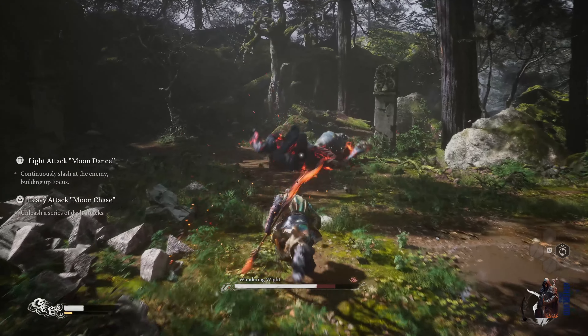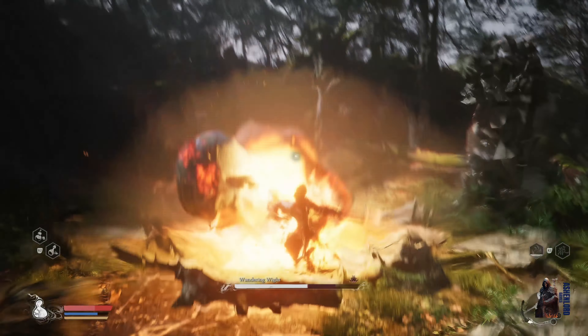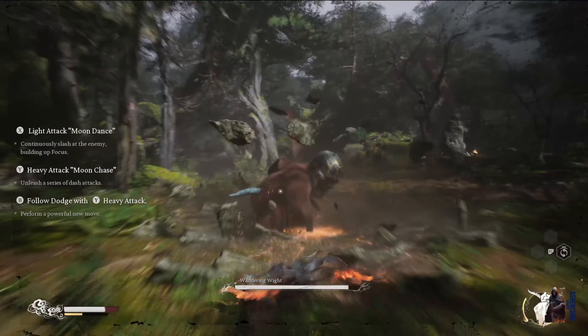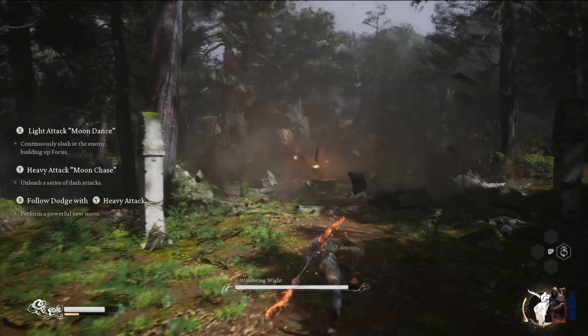Remember, this boss fight has very repetitive moves. One of the few moves this boss does is a sweeping swirling attack — a ground phase heavy attack that comes in 3 different phases. The only way to dodge all of that is by being around 2 to 3 meters away from it.